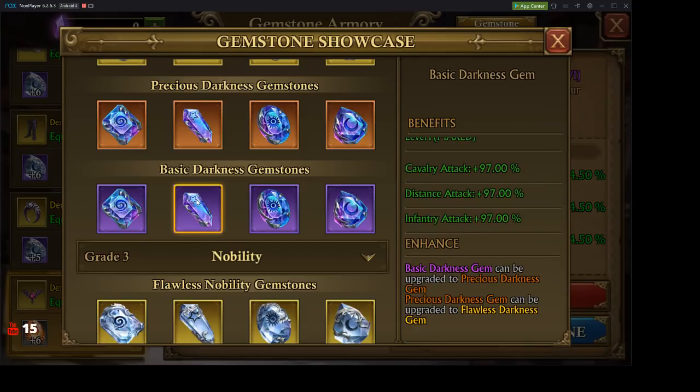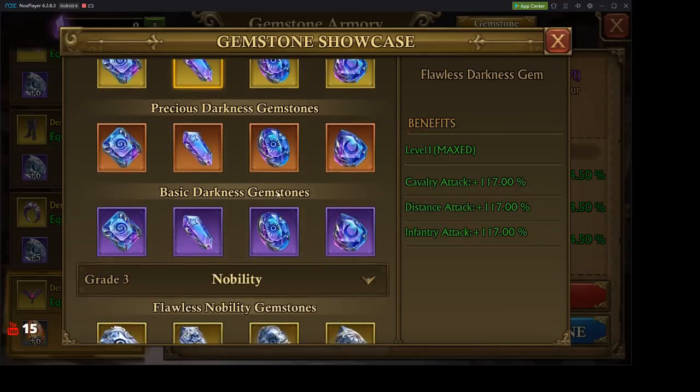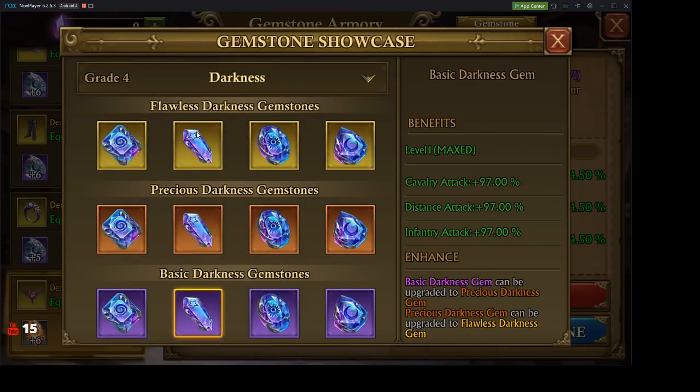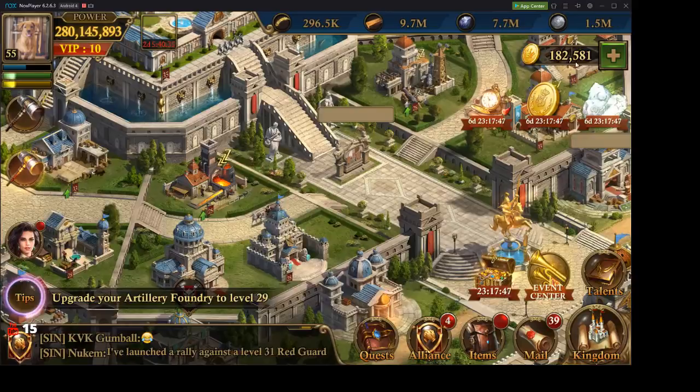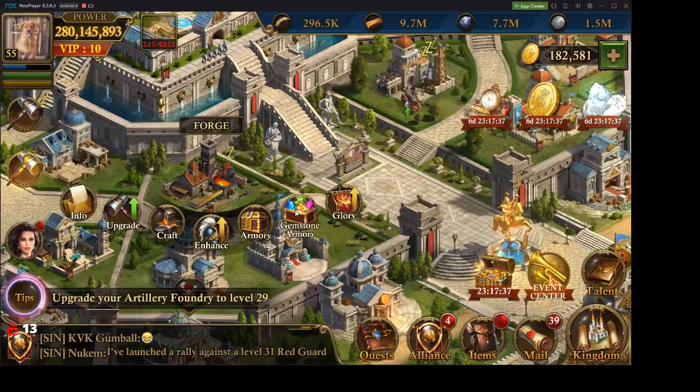You can upgrade the basic darkness further to the orange and the gold for a slight increase of about 20 percent each. Wait — my math was off — it's actually 330 dollars per gemstone, not three thousand. So it's 330 dollars per gemstone.